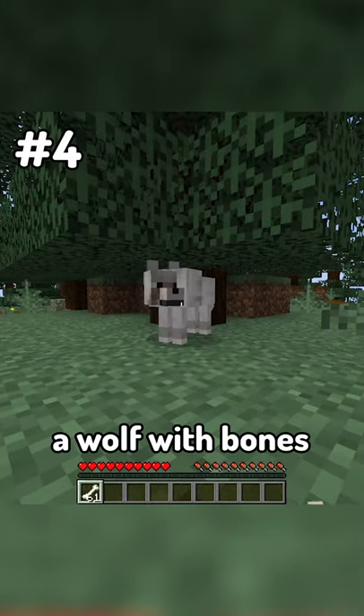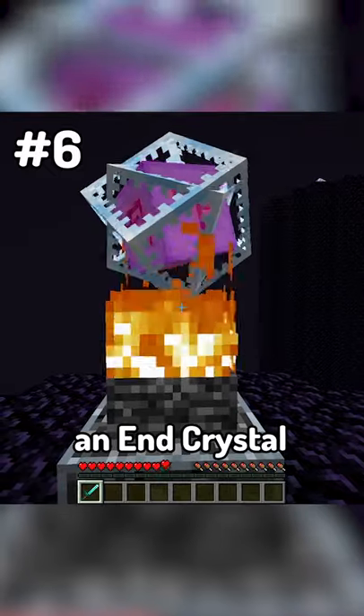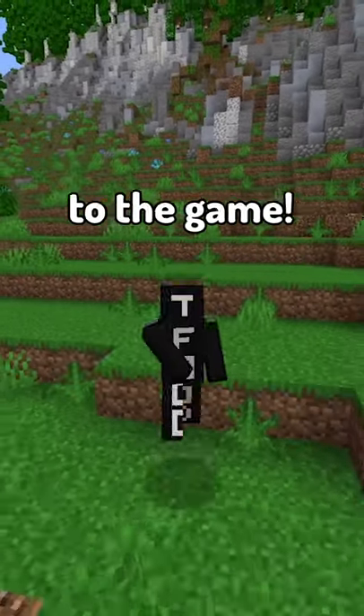Left-click a wolf with bones to tame it. Look into an enderman's eyes and it will give you enderpearls. Left-click an end crystal to make it heal you. Share this video with your friends that are new to the game.